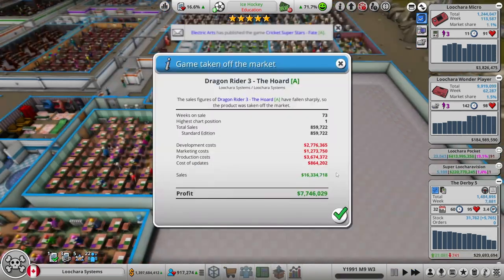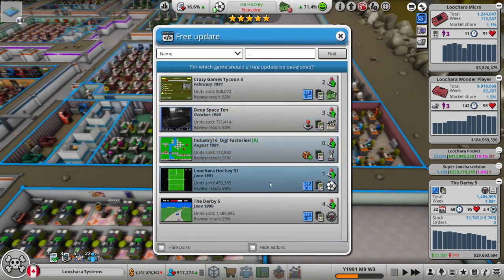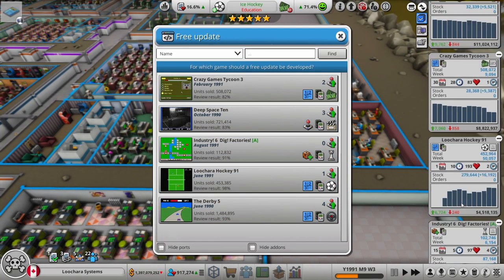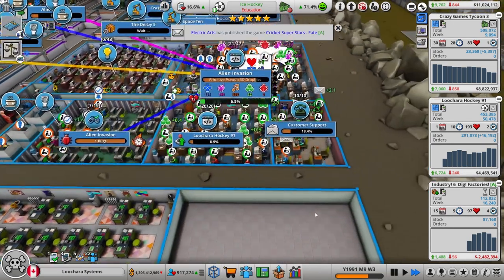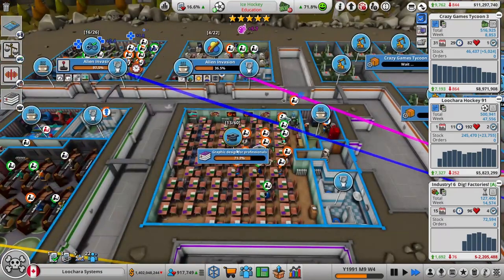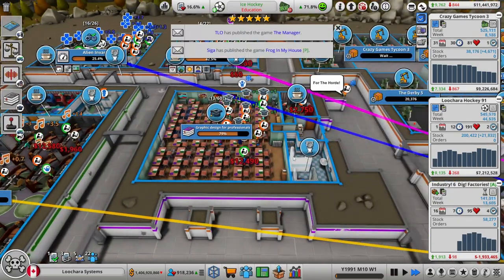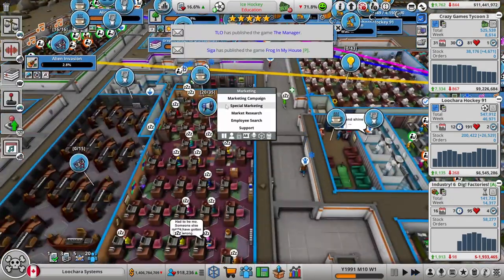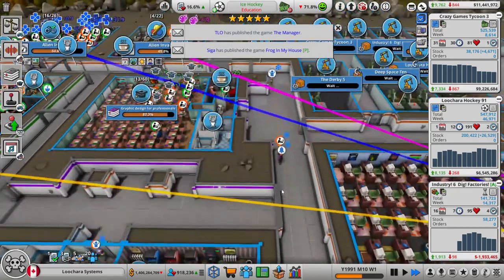Dragon Rider 3: The Horde was a paid add-on, it is now off the market. Made me a cool 7.7 million though, so I'm calling that worth it. Share Hockey 91 is selling quite well - it's the first sports game we made that actually is selling well, which is funny because my special genre is sports. The idea of this run was to be primarily sports-focused, and it just hasn't come to pass because we haven't made very good sports games.